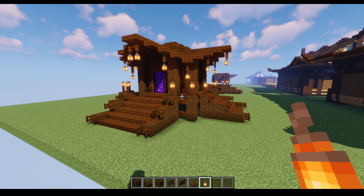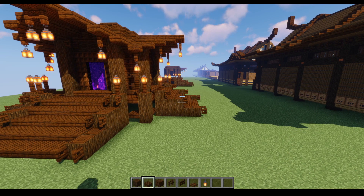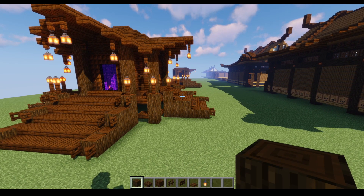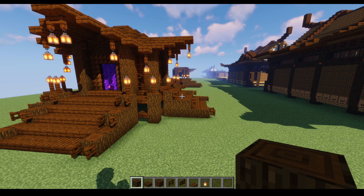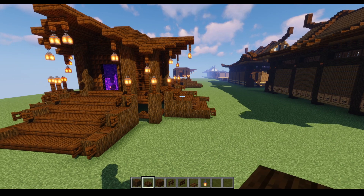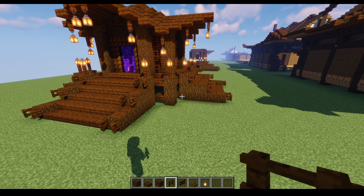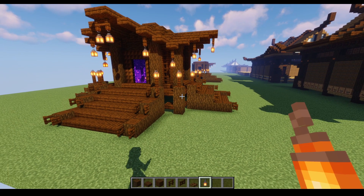We're using literally one wood type for the whole thing, which is dark oak. So you can see in my hotbar I've got all of the blocks we're going to need for this build. I'm not going to be doing a block-by-block tutorial - that's just not my way. There will be a world download though. Basically you're going to need dark oak logs, slabs, planks, fences, fence gates, trap doors, and lanterns.